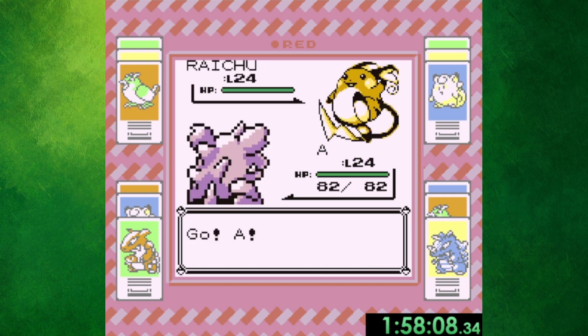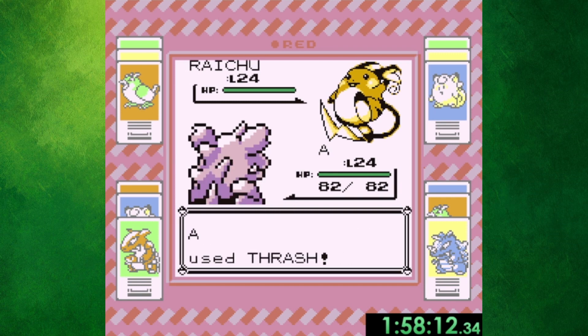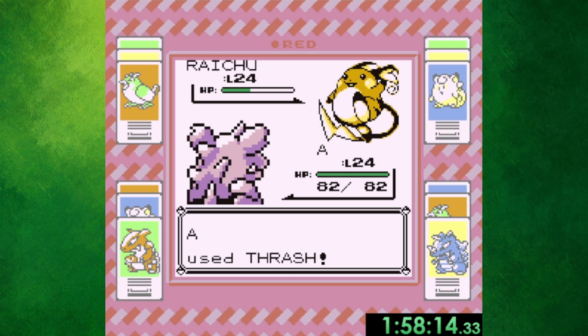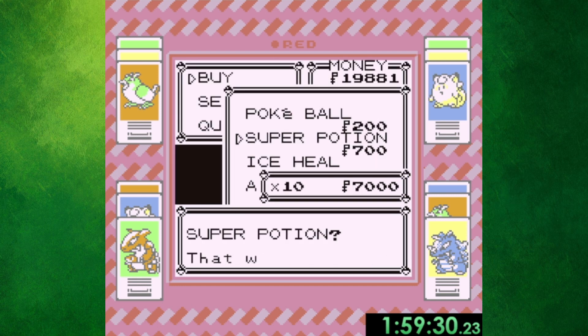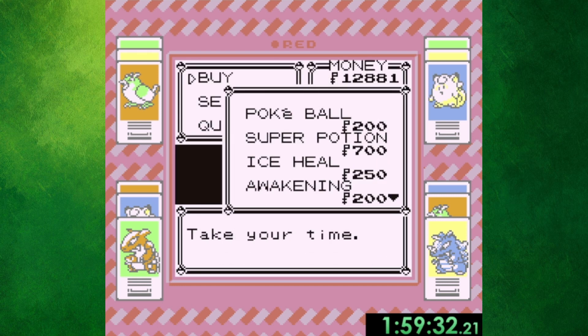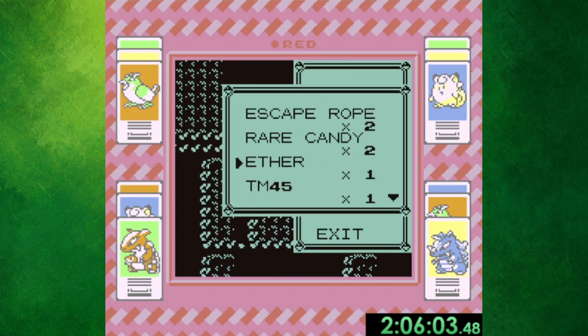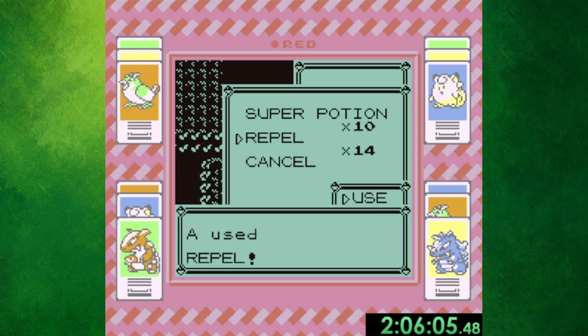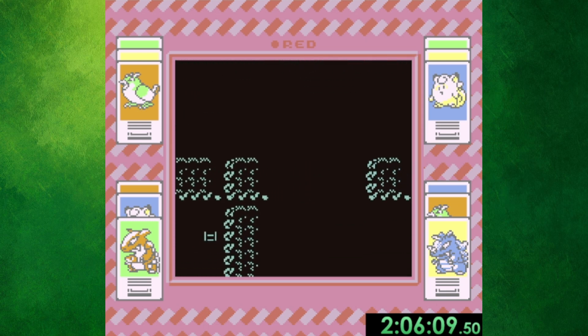The rival battle was relatively easy thanks to my beastly Nidoking, but I decided not to battle every trainer on the way to Bill's house, which worked out as I didn't get the second batch until over the hour and a half mark. Unfortunately, I completely forgot to record the trip to Vermillion City and the rival battle on the SS Anne, but he wasn't even a challenge, and my pace was still okay as I knocked out Lt. Surge just under 2 hours in. From there, I stocked up on items for the long road to Lavender Town. The Rock Tunnel was a lot longer than I remember, as I fought a ton of trainers in there, so I skipped the Pokemon Tower for now and dashed straight to Celadon City.